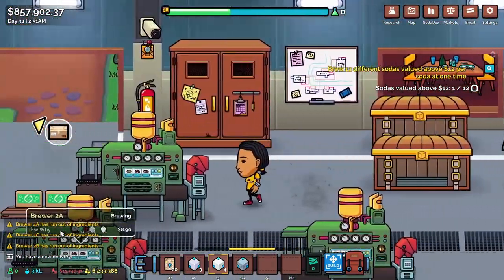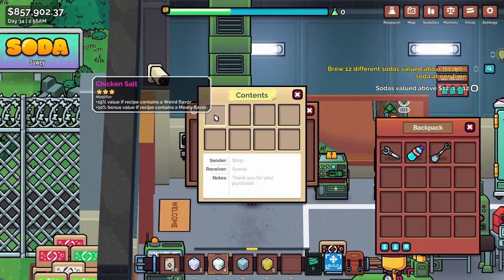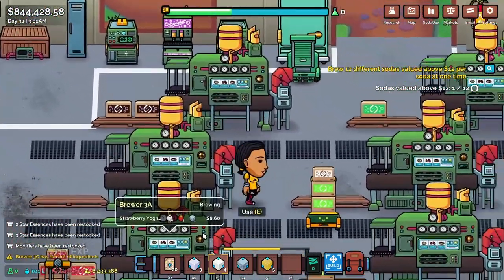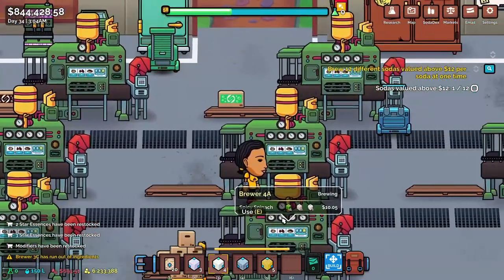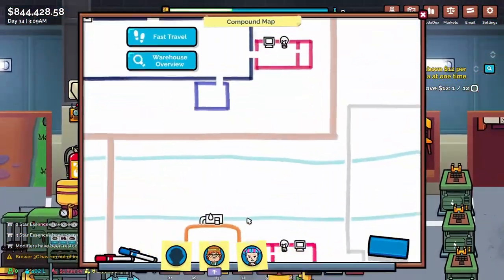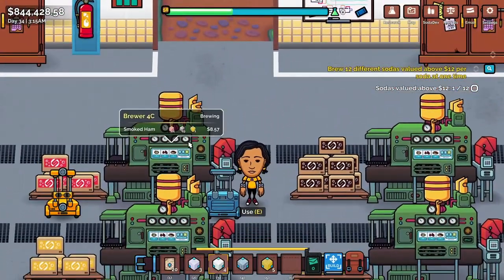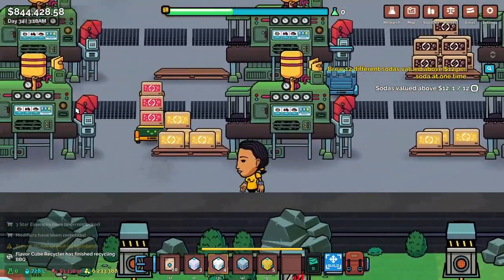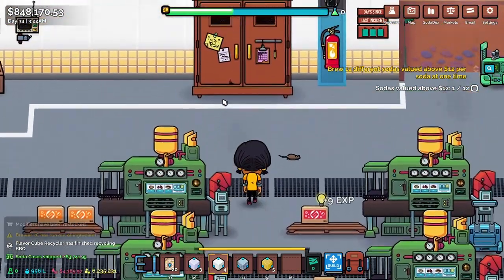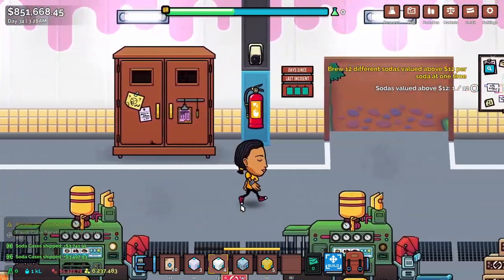A bunch of them ran out of ingredients. 4A was one of them — spicy spinach, I don't know what you ran out of, I'm sorry. 3C, let's go figure that out. Why are we still running out of buffalo sauce? It's whack.